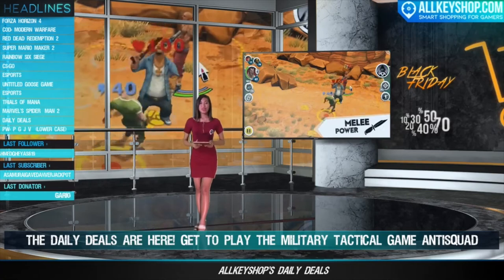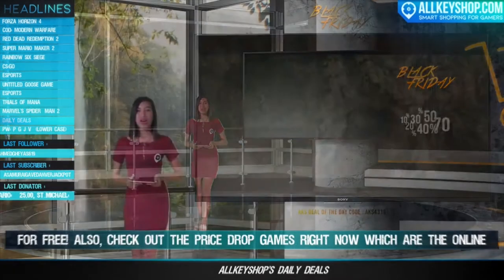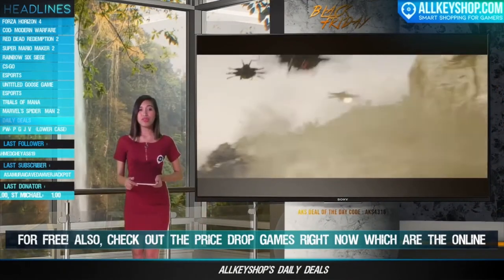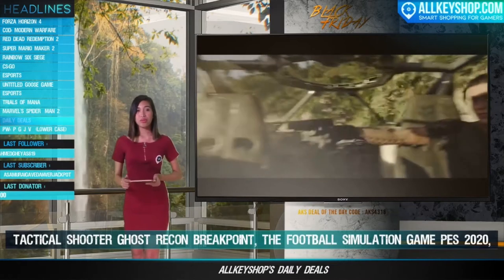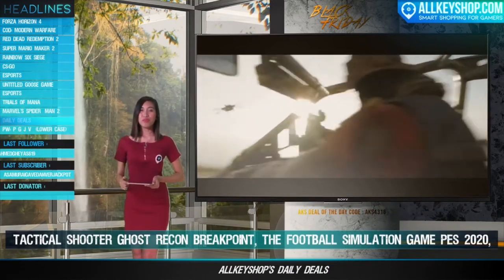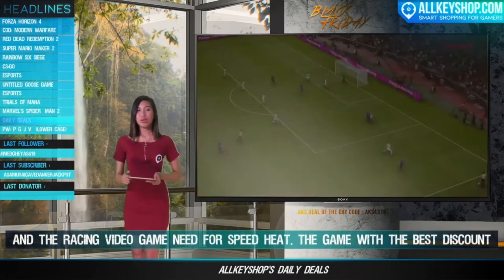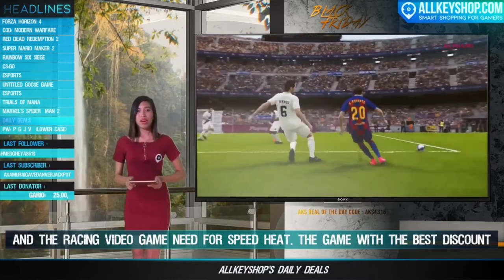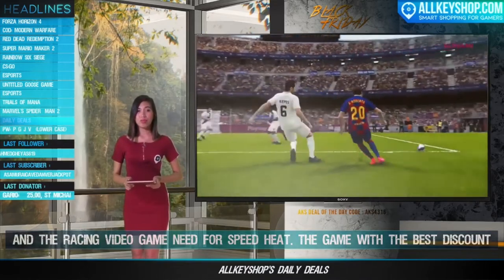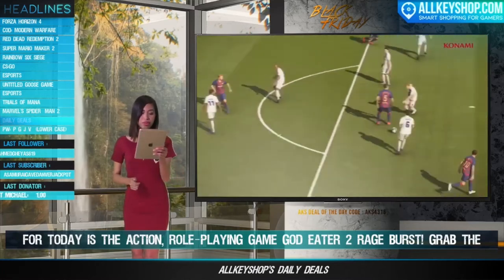The daily deals are here. You can play the military tactical game Anti-Squad for free. Price drop games right now include the online tactical shooter Ghost Recon Breakpoint, the football simulation game FIFA 2020, and the racing video game Need for Speed Heat. The game with the best discount today is the action role-playing game God Eater Rage Burst. Grab the chance to get these games by visiting the daily deals page at okshop.com.